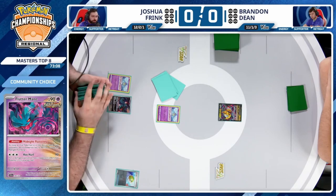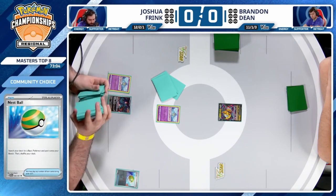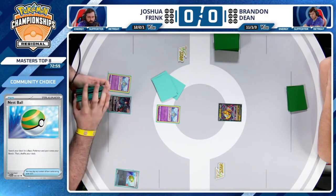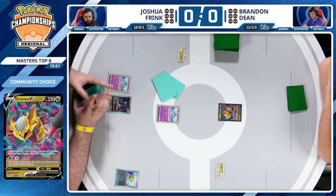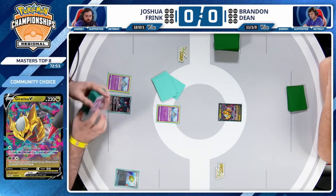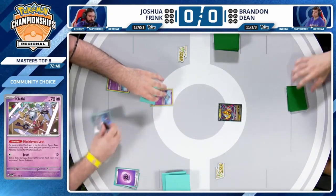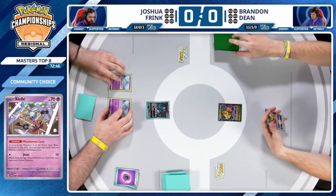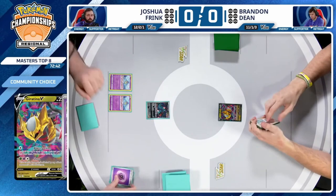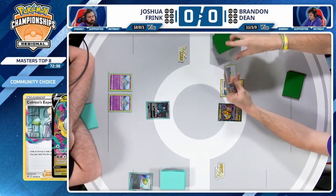Even just getting Flutter Mane into the active spot can be all you need — slow down a player like Brandon. We don't see players using Escape Ropes anymore; Pokemon are just going to hang out in the active spot as soon as you find that energy. Very reminiscent of the Klefki we saw some play before rotation, but one key difference — Mischievous Lock negates all Basic Pokemon abilities, whereas Flutter Mane just hits the active.